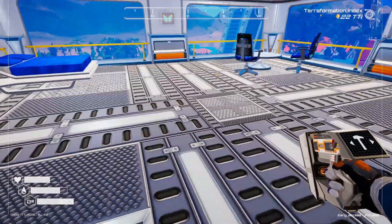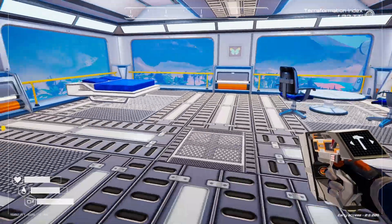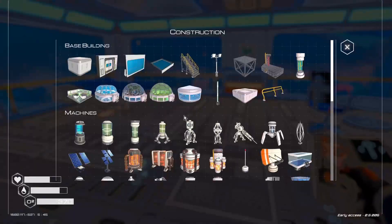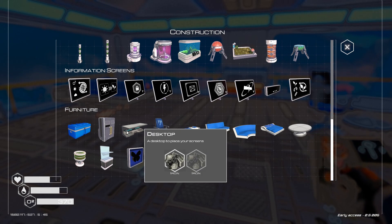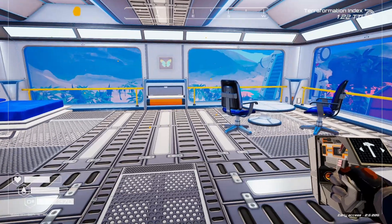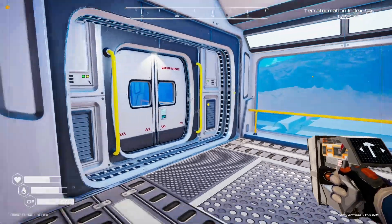I was hoping to put a panel in there to separate the sleeping area from everything else, but it doesn't look like we're going to be able to do that. I could separate it with a desktop, I suppose — bring a desktop out along there, or two of them. So let me go and grab some iron.